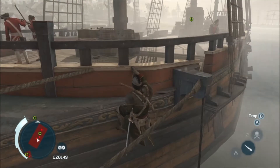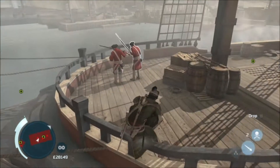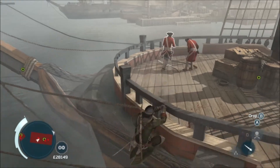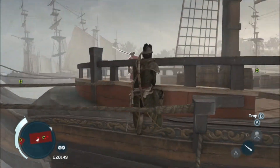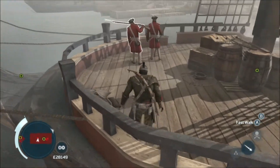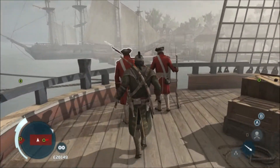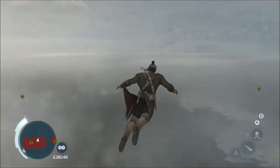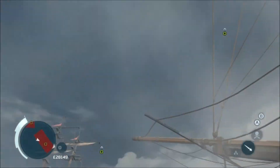From there you want to take out the two guys standing alone. If you've got poison darts, throw one at each of them and then get back down — they'll die and the grenadier might come over and have a wander. If you've run out of poison darts, just get off, walk over, and stealth assassinate each of them in the back, then get off the boat quickly. Again make sure the grenadier isn't looking at you.